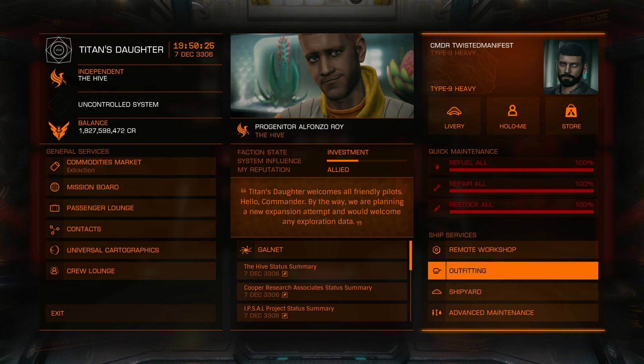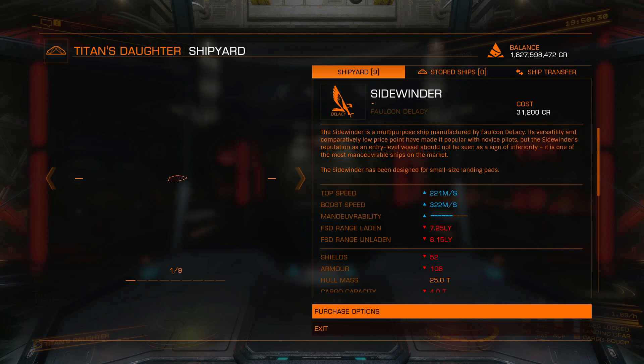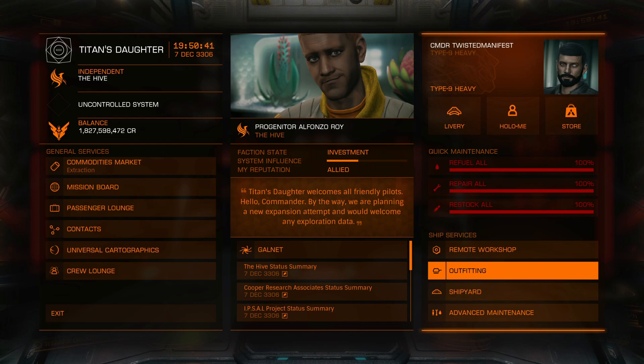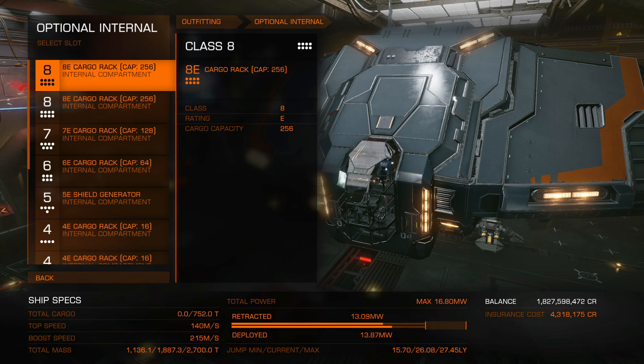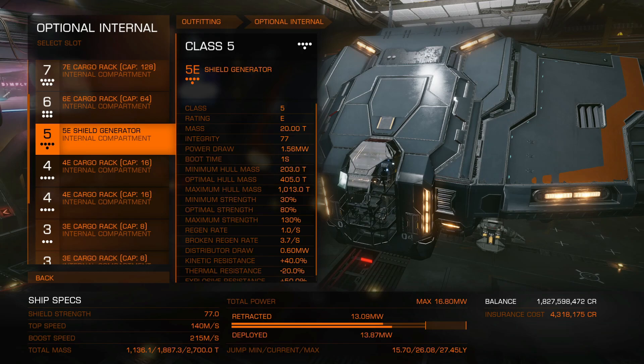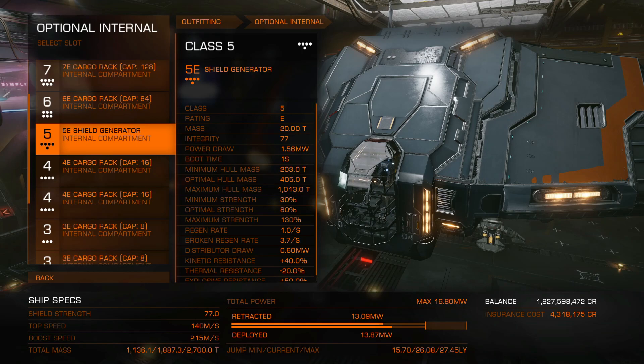First off, you're going to want to bring a ship that has really good cargo capacity. You're going to want at least 400 to 500, or even more. I'm using a Type 9 Heavy — I'm at 752. I could have more, but I'm leaving a shield generator in there because the station we go to has four extruding points on it, which I never trust the docking computer not to hit, so I have that on there just in case.